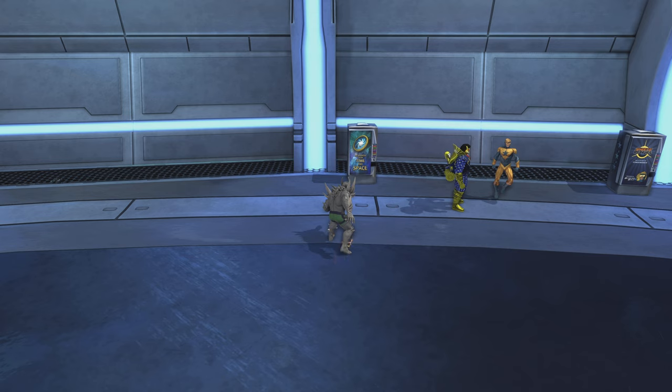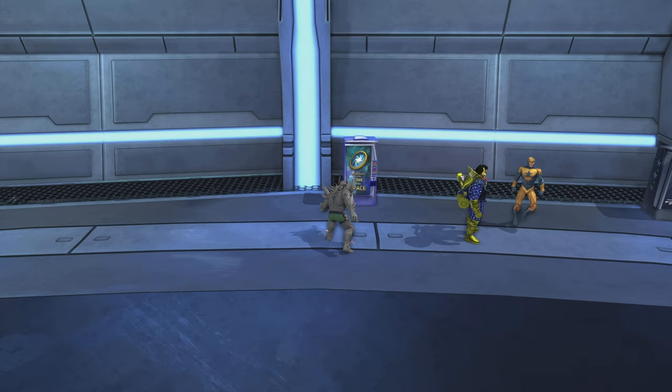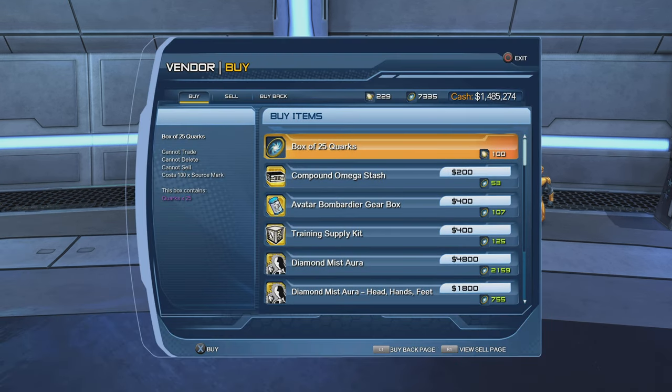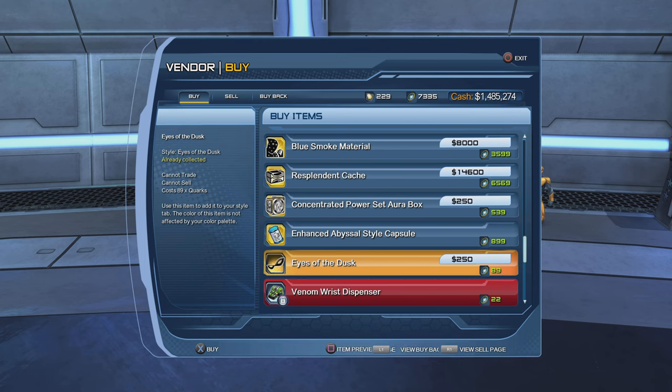That was the first method of getting the Eyes of the Dust. If you're not able to get the Assassin's Time Capsule for whatever reason, you could also use quarks max and purchase the Eyes of the Dust from the Rewards Time and Space vendor for 89 quarks max. To get those quarks max you'd have to open time capsules, so if you don't have them, use the first method.